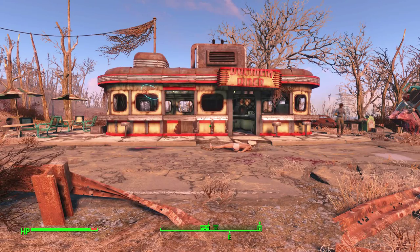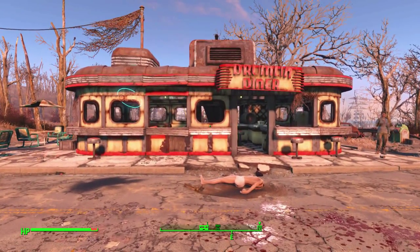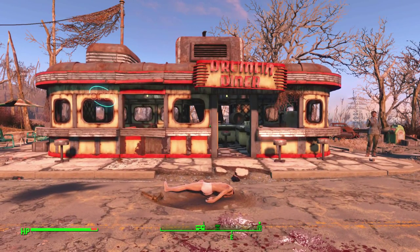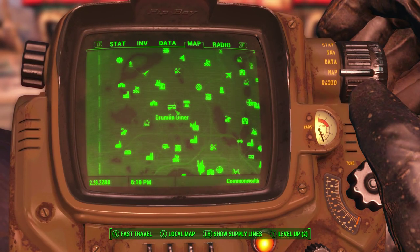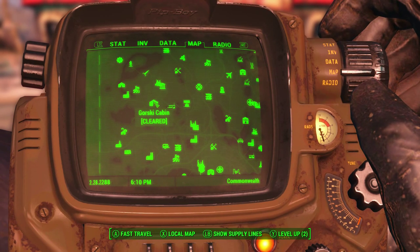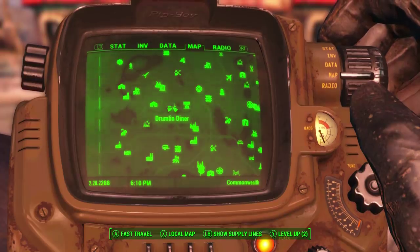We are back and this is the restaurant I was talking about — it is called the Drumlin Diner. It's located pretty early in the game. You come across it dealing with some raiders, helping a trader out. It's located southeast of Sanctuary.